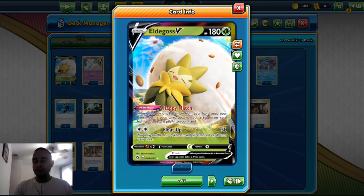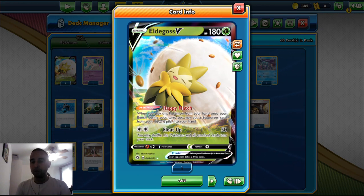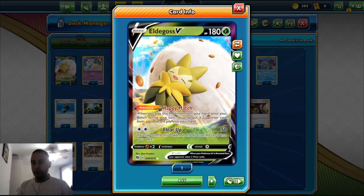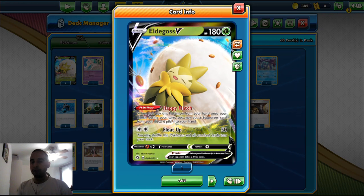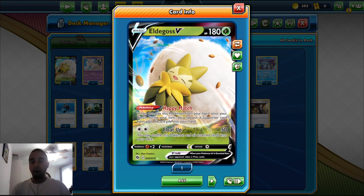We play one Eldegoss V with the Heavy Match ability. It's got 180 HP and it's a basic Grass type. The ability is called Heavy Match — when you play this Pokemon from your hand onto your bench, you may put a Supporter card from your discard pile to your hand. This is a good way to get Supporters back, like Professor's Research or Boss's Orders, to get that last prize for the win.